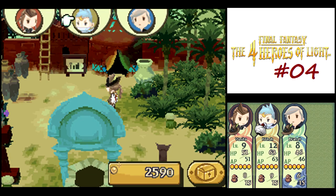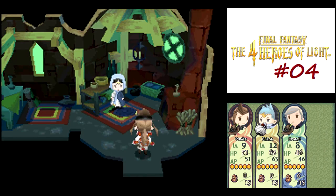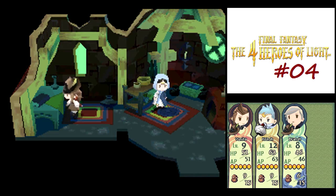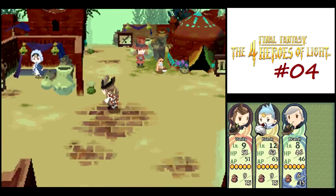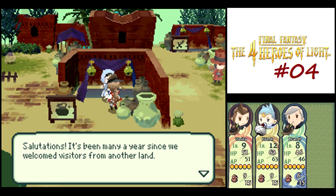Let me switch around so I can talk to Cringe later somewhere else in the village. Another hidden treasure here. That NPC is just another multiplayer shop that I'm never going to use. There is one item I want to get from the multiplayer shop, but I won't be able to do that until way later in the game.